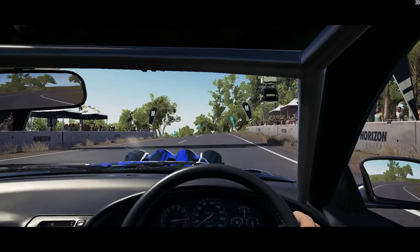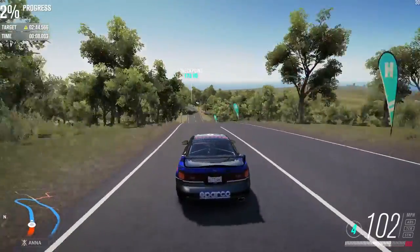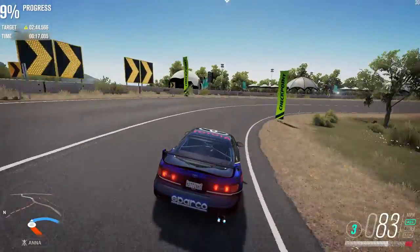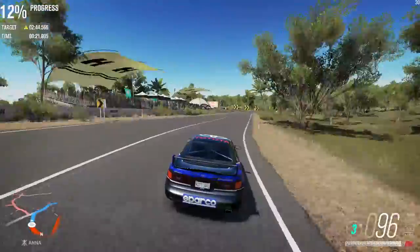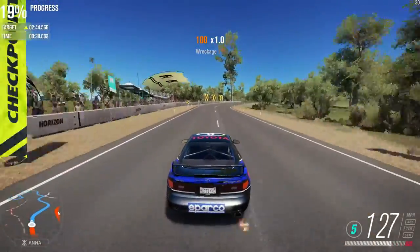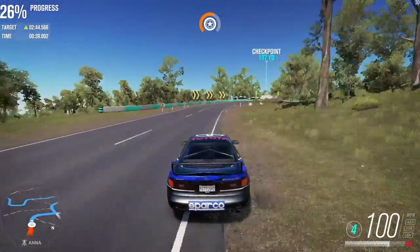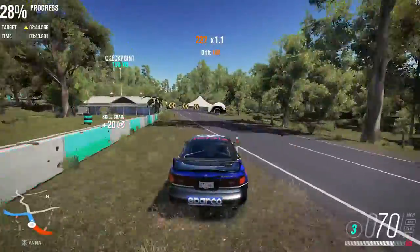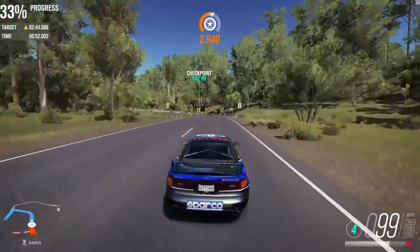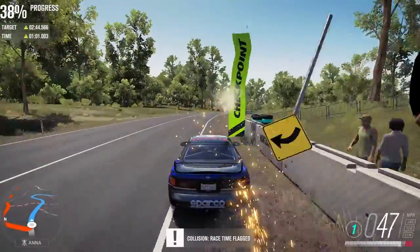Okay, here we go — we're away! A nice civilized start, no wheel spin. It's all-wheel drive of course, so that'll make things a lot easier getting out of those corners. A bit of the back end going away there. Oh, this thing is very responsive — a bit too responsive. We're going to run a bit wide there, just catching the track just a little bit.